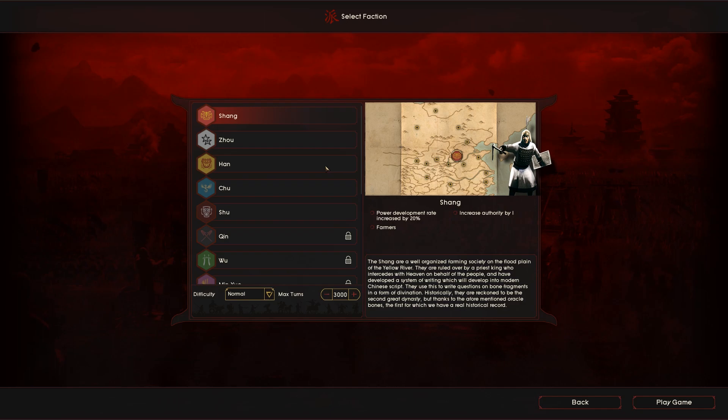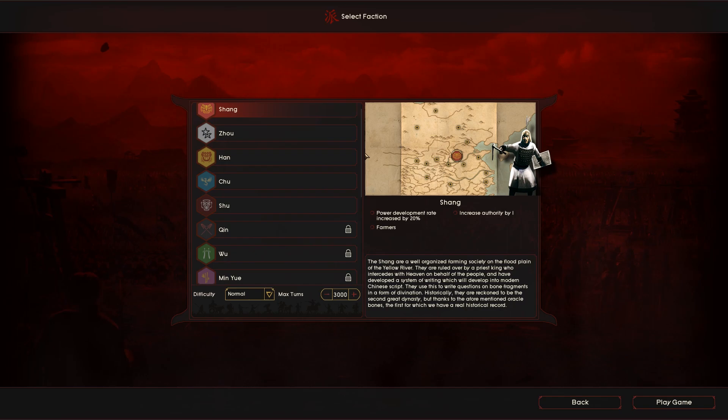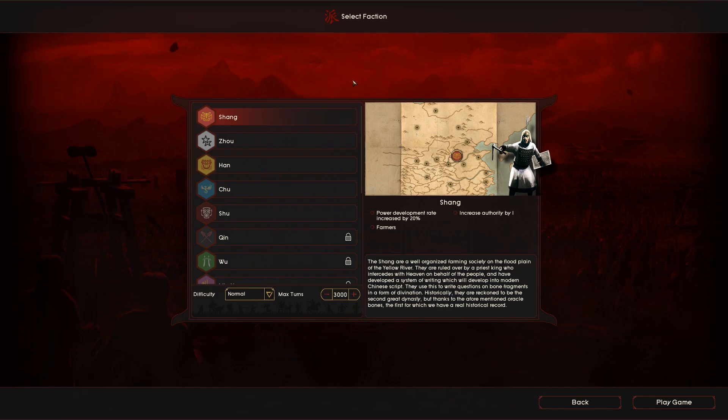It does look pretty impressive so far, even just for a basic beta build not ready for preview or review stage, still very much in development. I believe when it launches there'll be 16 factions. We currently have 15 available, so I don't know if there's one more to be added or maybe there's a typo on the website.